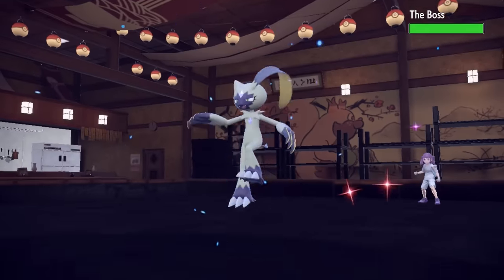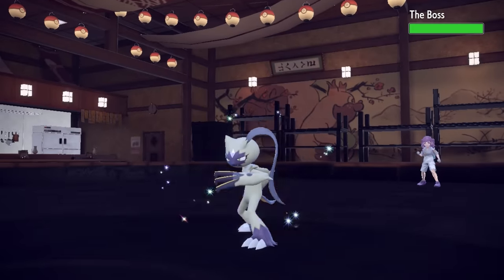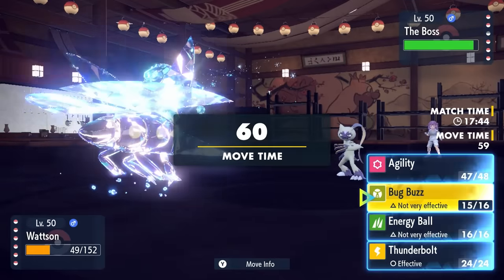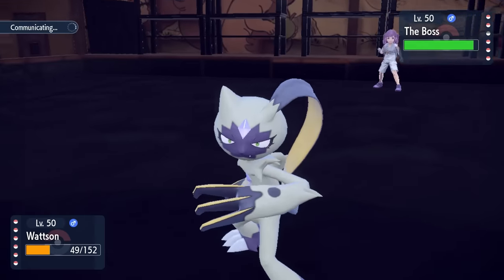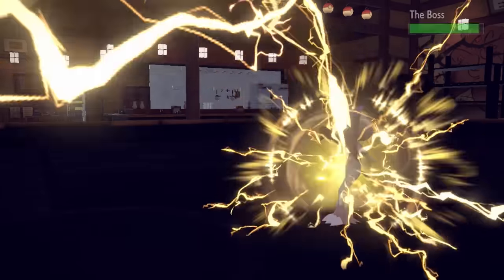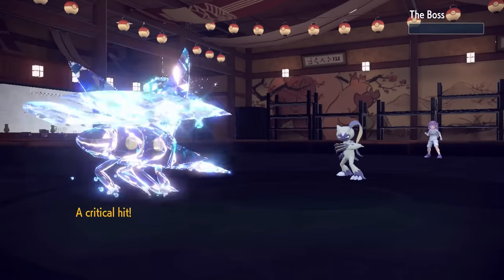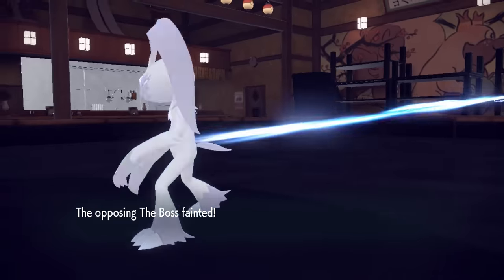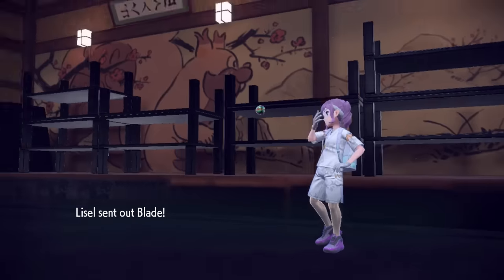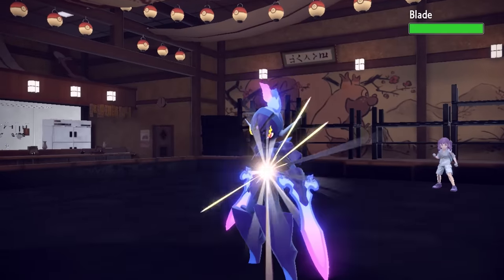They decide to go into Sneasler — skinny ass Sneasler, a pretty quick fella. They probably imagine that even with an Agility they're still faster, but that is where they'd be incorrect, because I do in fact outspeed. A Thunderbolt after a Throat Spray definitely grabs the KO. The crit doesn't even matter. That takes care of Sneasler, which is honestly fantastic — that's the biggest threat I was worried about.